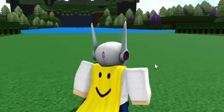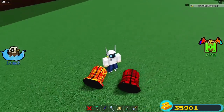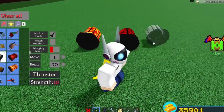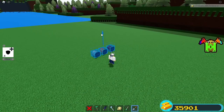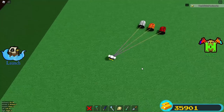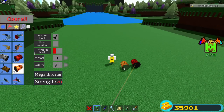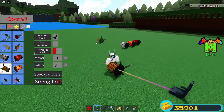The ultra thruster looks similar to the mega thruster but it's a darker red with what seems like a different mesh material. Lining all three thrusters up at the same distance and unanchoring them, then activating simultaneously — the ultra thruster is actually faster than the mega thruster. I wasn't expecting that at all; I thought they'd be the same speed.